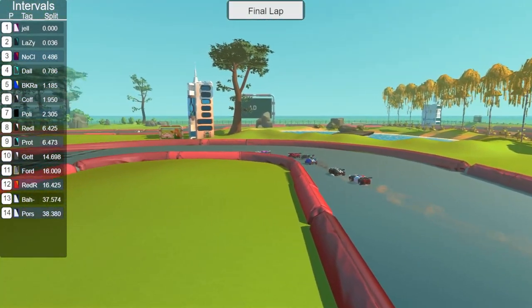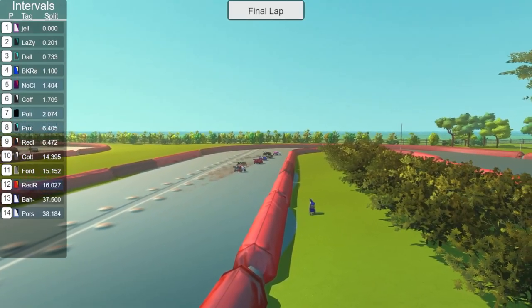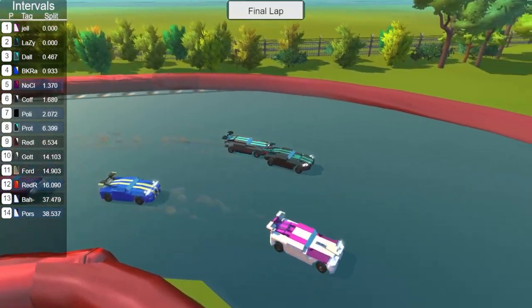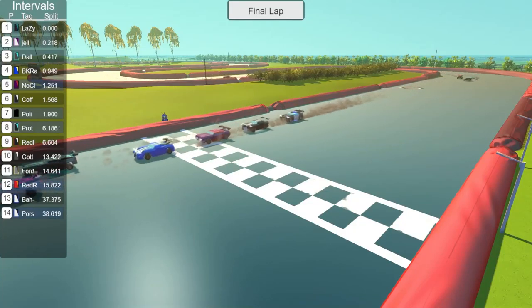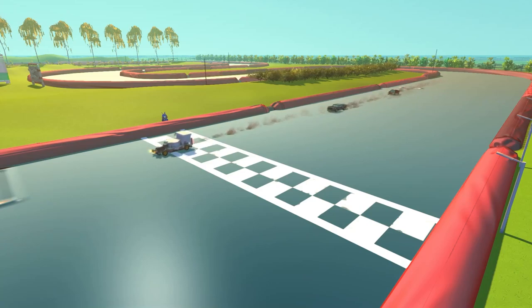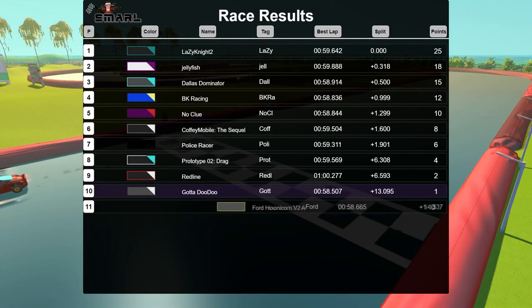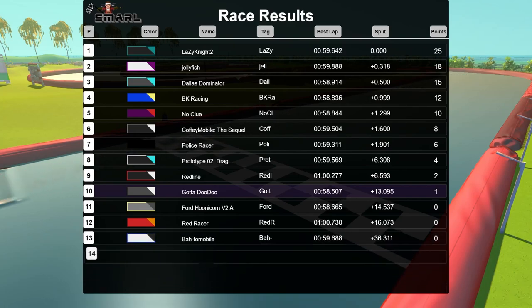Lazy Night 2 is neck and neck with Jellyfish, No Clue trying to stick their way in there, and Dallas Dominator not giving up — forcing No Clue to go wide on a mistake, settling back into fifth. Jellyfish and Lazy Night 2 still neck and neck, and here comes Dallas Dominator with their signature last-minute move coming to the finish line! It's neck and neck — Lazy Night 2 getting past Jellyfish, to Dallas Dominator, BK Racing, and Police Racer finishing it off. Prototype Two in their battle with Redline gets them into eighth. Gotta Doo Doo finishing up as well as the Hoonicorn, Red Racer, and still waiting on Batmobile.